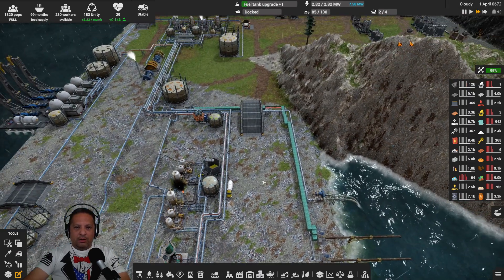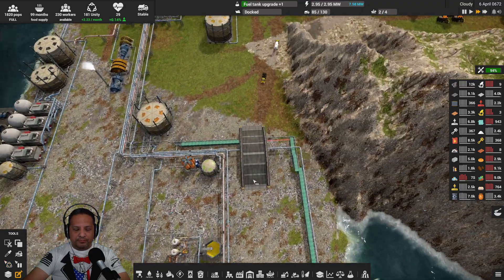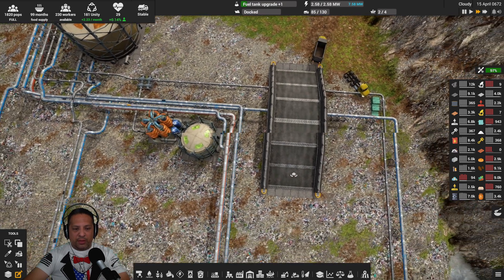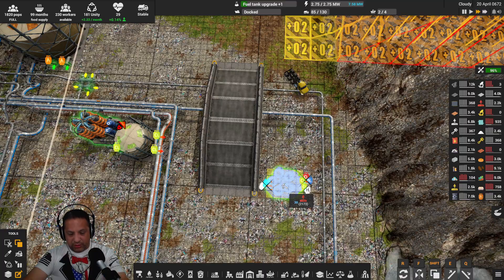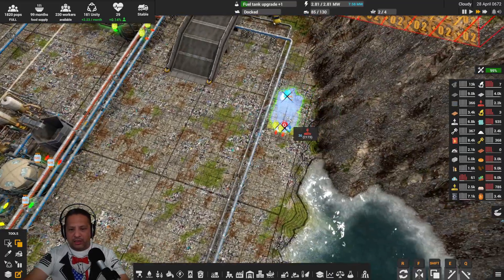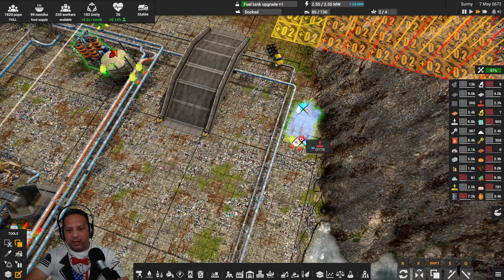We'll use the Unity tool to get rid of it super fast — that pipe is gone. That doesn't affect this because there's still enough going out for it to be okay. So we're going to copy the electrolyzer. I don't want to block — actually, I couldn't tuck it in over here — oh wait, there IS room! There is room for it right there, look at that!